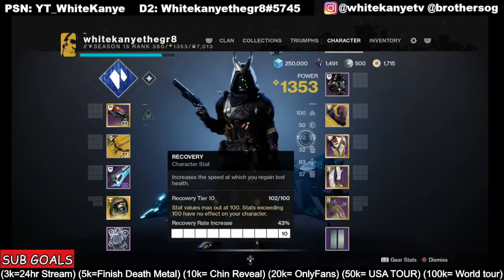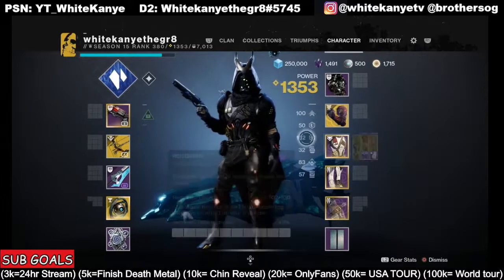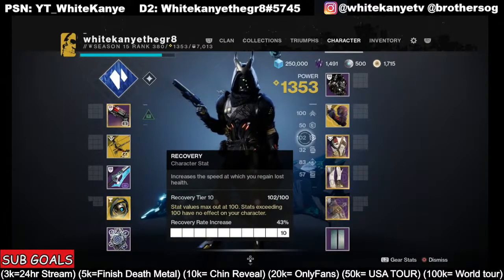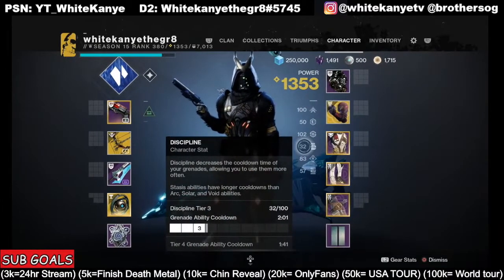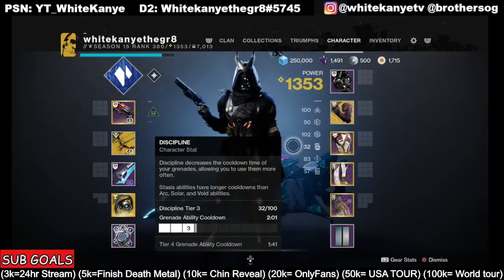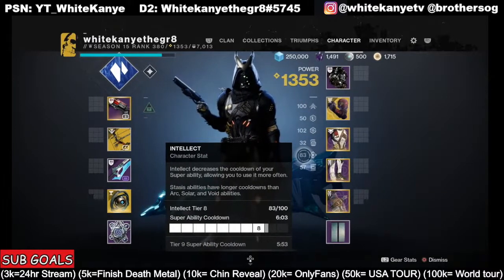Recovery is probably the most important stat — it is the most important stat to get as high as possible. You want this to be at 100 at all costs, as it determines how quickly you get your health back. The grenade icon is discipline; the higher that is, the quicker you get your grenades back. The super icon is intellect — that's how fast you get your super back. At tier eight, the super ability cooldown is six minutes and three seconds.